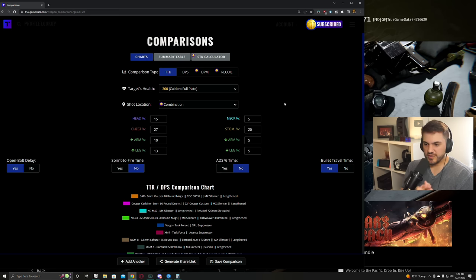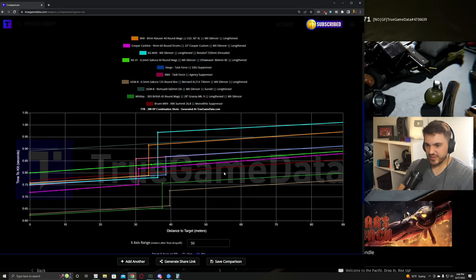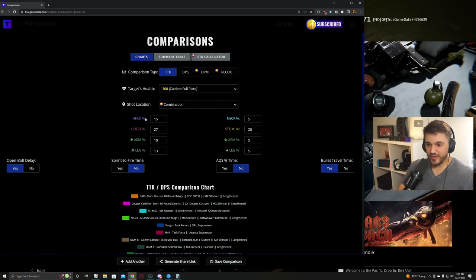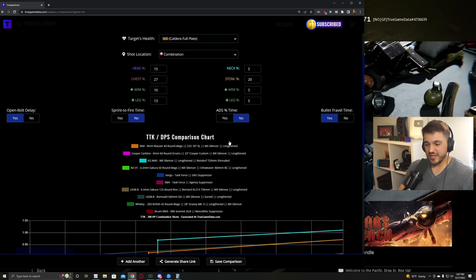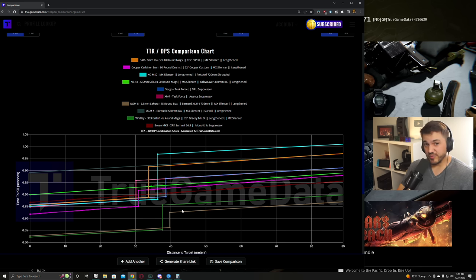For the time to kill charts, we've got Caldera 300 health full plate, a combination shot location, and then we can compare all these different weapons - built them out with anything that would affect time to kill or bullet velocity. You can see right off the bat, the UGM-8 with the no-burst barrel has the very first time to kill out at range. With a single headshot - which is generally what this set of percentages gives you - this is reduced because one headshot does so much damage on the UGM-8. It has the best TTK at range, which is crazy because it also has pretty good recoil and really good bullet velocity. So this is absolutely a top weapon right now.